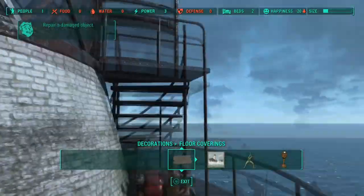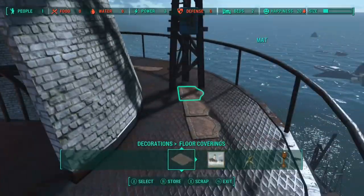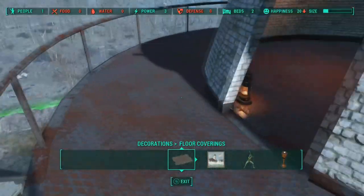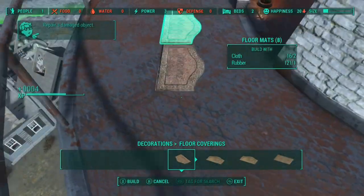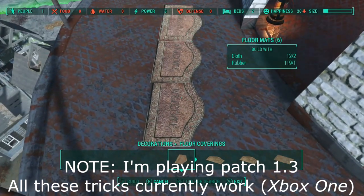Now this is just one little thing that I'm including in my building. Basically what you're going to do is the rug glitch — place a couple of rugs on each other. I'll show you how to do that right now. I use three just to make life easier, and you'll see why in a second.